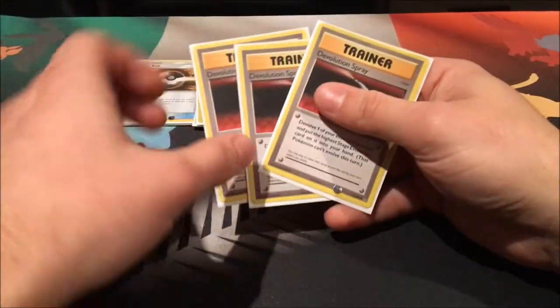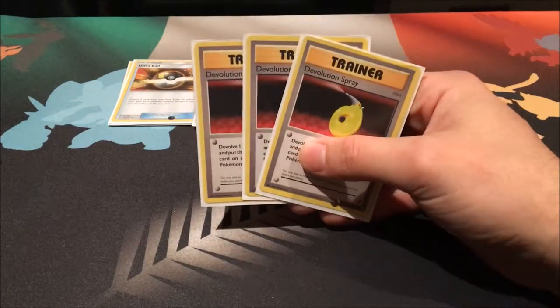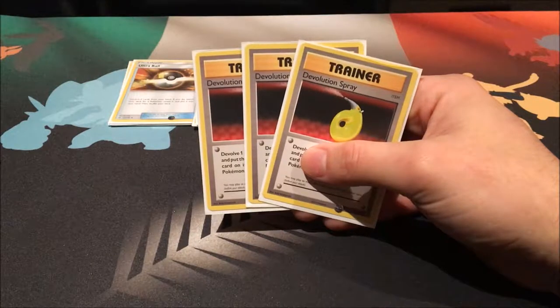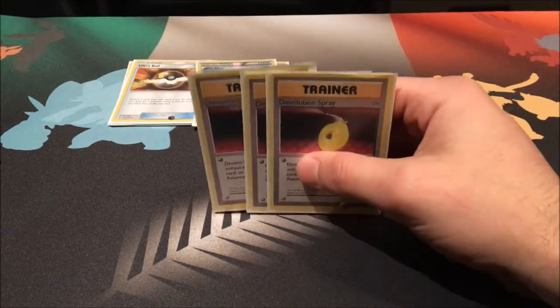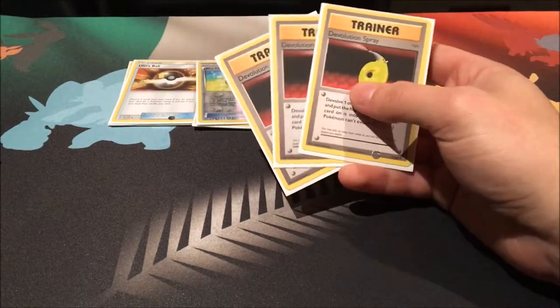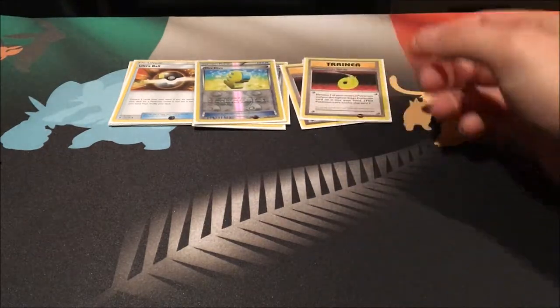We run three copies of Evolution Spray — this is basically how we keep our Evo Shock going. This guarantees us about six or seven times we can paralyze. I run the old-school looking ones because I think they're cool, but use whatever you like.